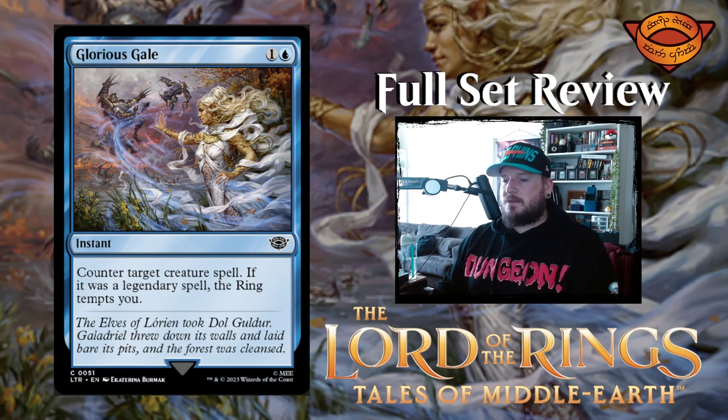Next up we have Glorious Gale — one and a blue for an instant. Counter target creature spell; if it was legendary, the ring tempts you. Pretty decent — two mana counter creature plus a little extra. I like that.